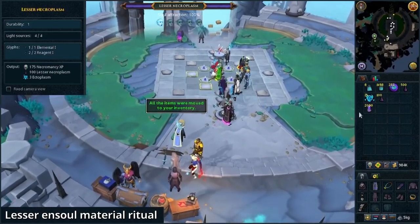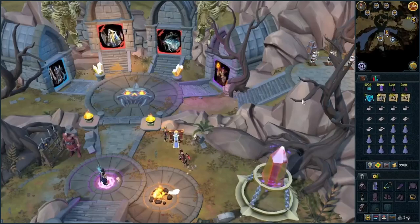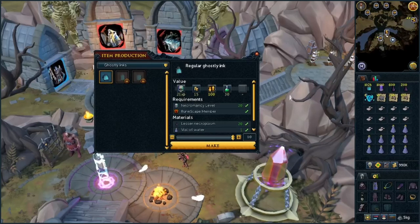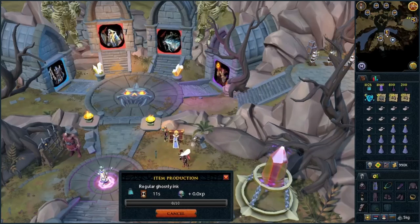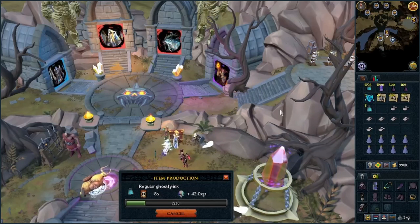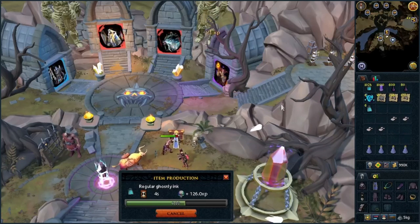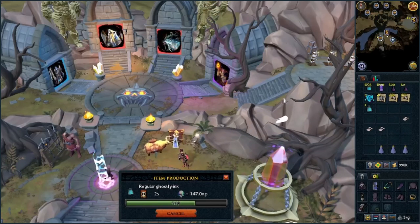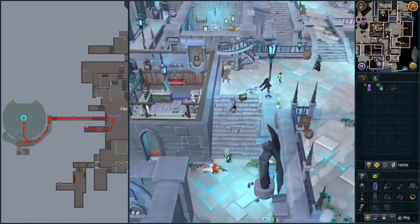Go to any bank — City of Am or Wars Retreat, for example. Get your choice of bones ready, noted, and take two ashes and two vials of water at least into your inventory. Click on the lesser necroplasm craft and make two regular ghostly inks. Use the lodestone to City of Am and go west back to the ritual site.